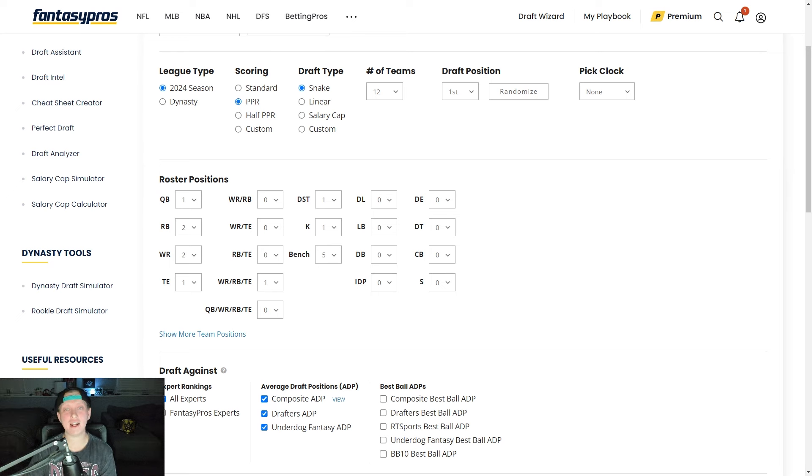What is going on everyone? My name is Nick, or The Notorious Fantasy, and in today's video we're going to be doing a 12-team PPR mock draft from the first overall spot using Fantasy Pros Draft Wizard. The roster positions for today's mock draft are one quarterback, two running backs, two wide receivers, a tight end flex, kicker, defense, and five bench spots.